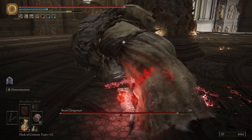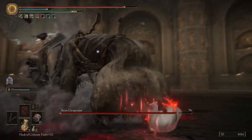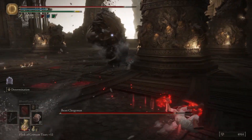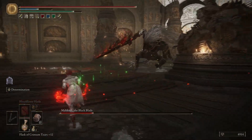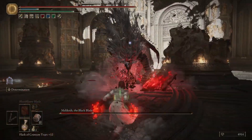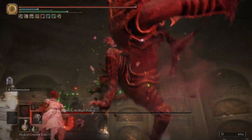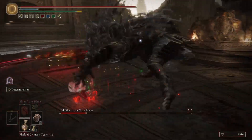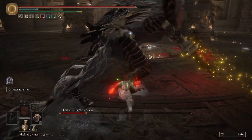That honor belongs to Malekith, specifically his first Beast Clergyman phase. I was not expecting this fight to be as difficult as it was, because most of my R1s, when I was directly underneath him, completely whiffed. Malekith is not a boss you want to whiff on. I remedied this by targeting his legs and throwing in a few jumping attacks to the face when I could for good poise damage.